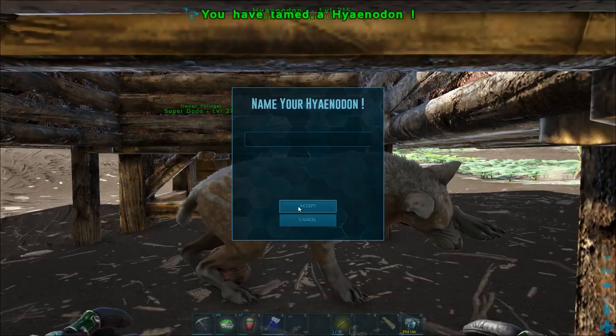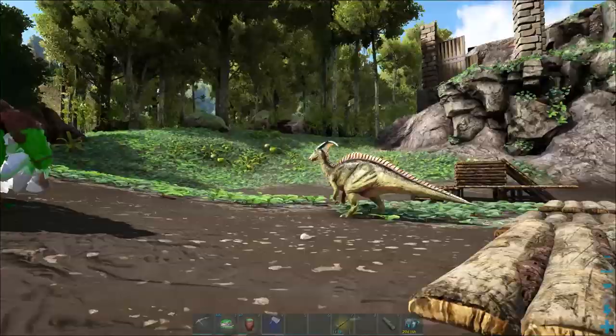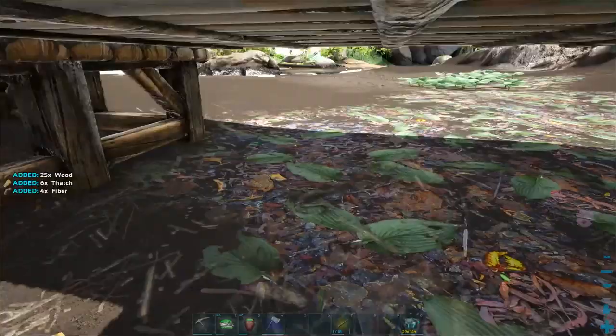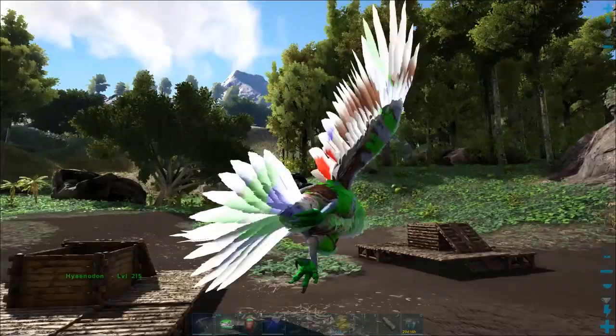But just know that this is going to be a perfect tame. He hasn't aggroed at all; he's just been chilling out doing his thing. Bam, there we go! Now that we've got that, let's turn you off from follow. Let's come over here, break our ceiling, and get you out of there. Getting your Hyenodon out of here is actually sometimes one of the harder things.